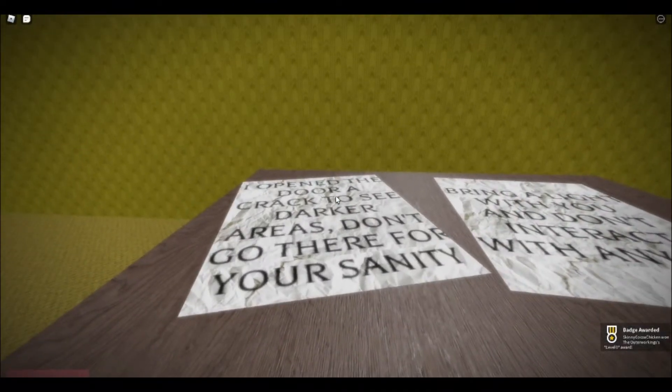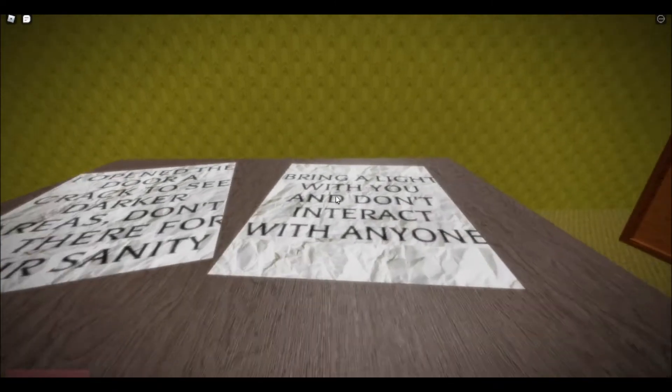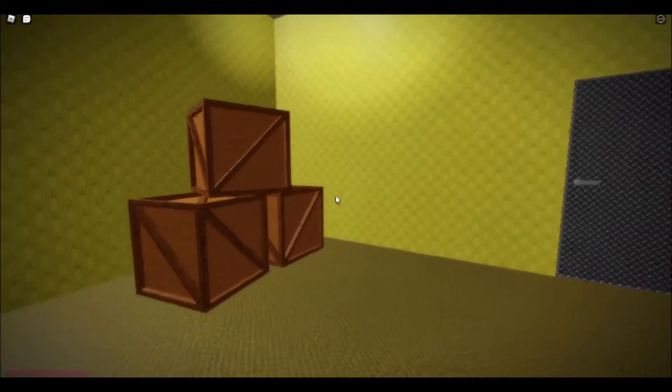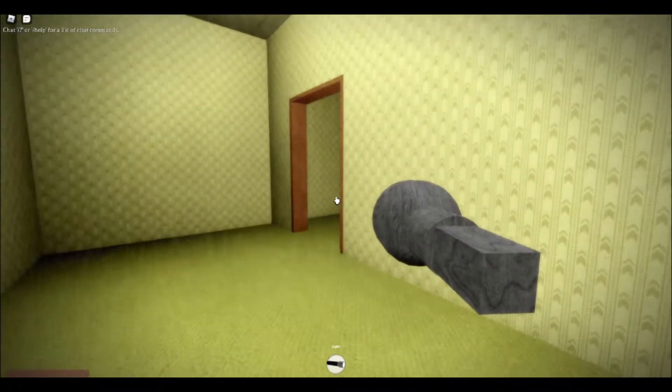It says: 'I opened the door and it cracked to see darker areas — don't go there for your sanity. Bring a light with you and don't interact with anyone.' Very interesting. We're going through the door to check out the first level. It is definitely a lot darker and scarier.